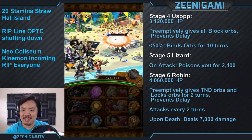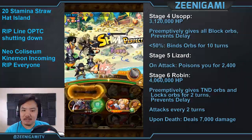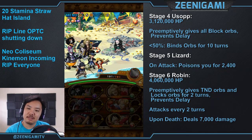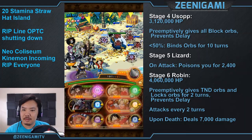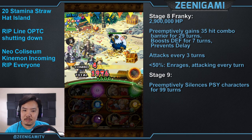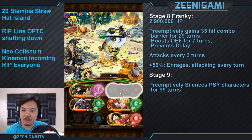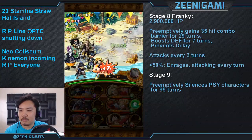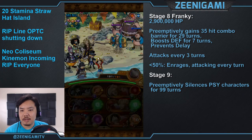Robin dies, heals that end-of-turn damage. On the next stage, a single 5-plus Luffy special definitely kills all the enemies there, or you can use Sabo special. Stall on Bulgogi — below half health he gives you badly matching orbs, but you don't really care about that. If you're just using the Luffy special, you don't need to stall for other specials here, because against Frankie is where we're going to spend the huge lion's share of our time. Frankie has just under 3 million hit points, a 35-hit combo barrier for 29 turns, boosts defense for 7 turns, and prevents delay to himself.